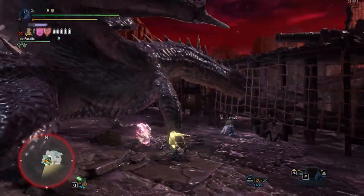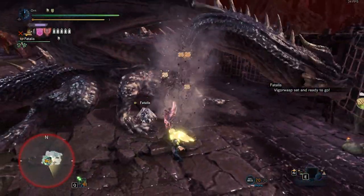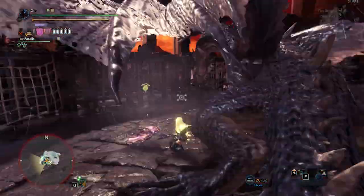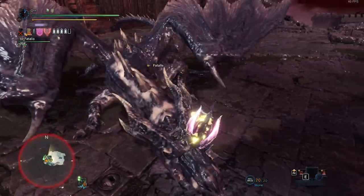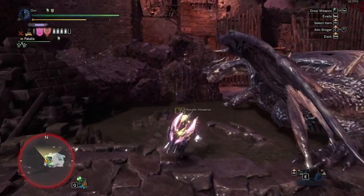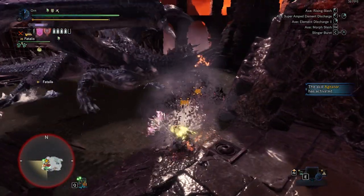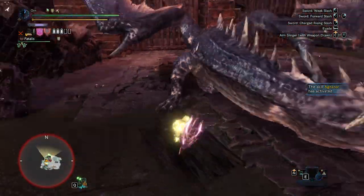Tenderize Head and Chest. Tenderize Head and stand, then Wall Back. Guard Point the Roar and axe the Head. To break Fatalus's head with CB, just snipe the Head with Sword or Axe Mode when Fatalus is doing Flamethrower, Bite, and Fireballs.